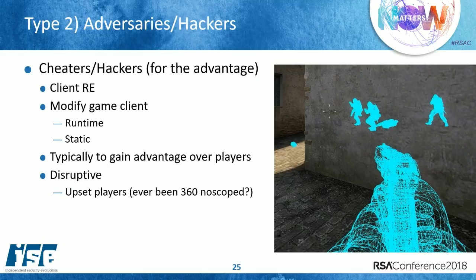Then you have your cheaters and hackers who reverse engineer the client specifically for modifying gameplay behavior. They either modify the client runtime while it's in memory or statically modify it to persist whenever they launch the client — typically to gain advantage over players. For example in Counter-Strike, a common hack is a wall hack where you can see players hiding behind obstacles, giving a huge advantage. Sometimes people use bots that aim and do a headshot every single time — they'll spin around and kill you instantly no matter where you are on the map.